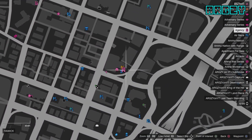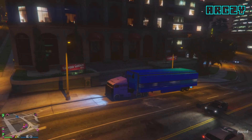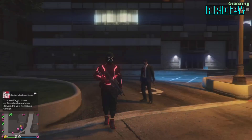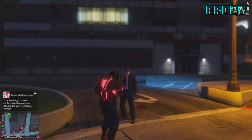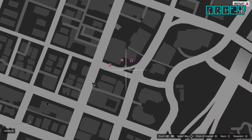I also recommend having your MOC parked nearby. Your MOC will need to have the personal vehicle storage in bay 3 — just park it nearby to make the dupes a little bit faster. Now to get ready, have your friend get in god mode and off the radar. As you can see, my friend is in god mode and he is also off the radar.